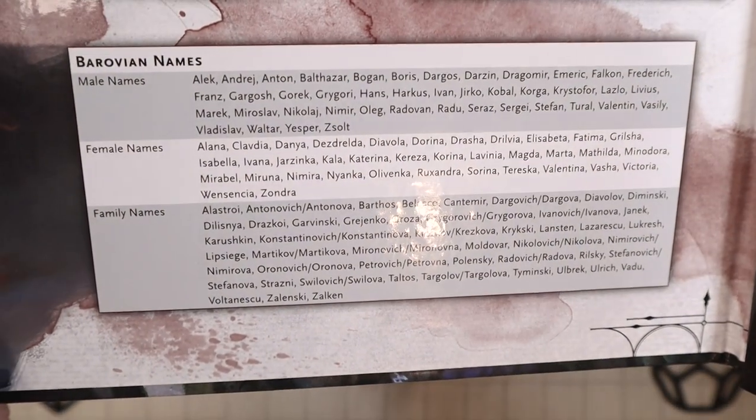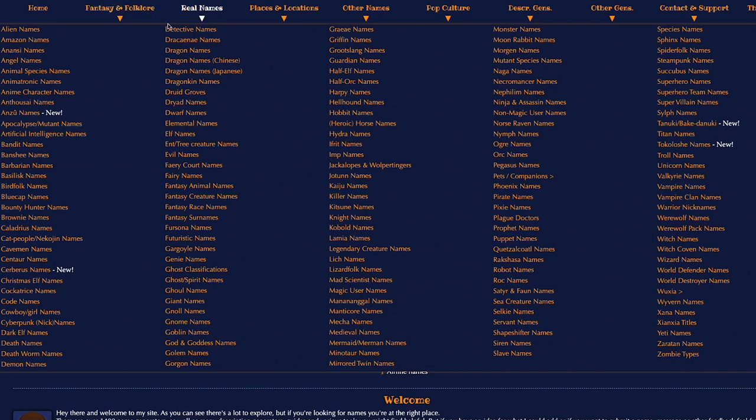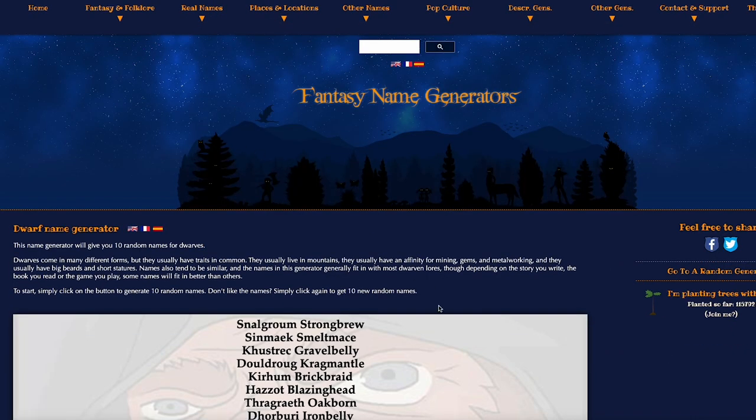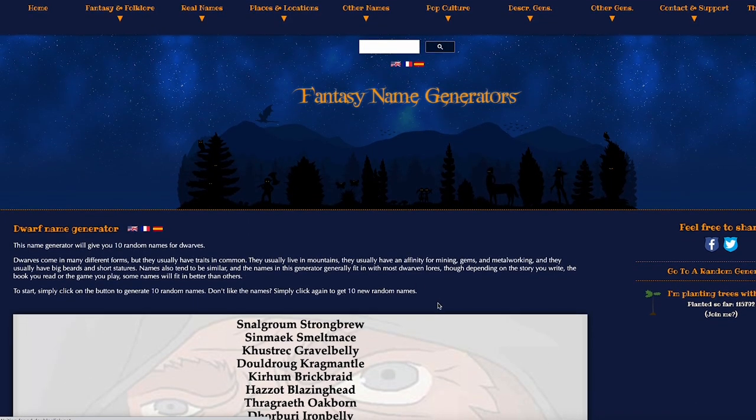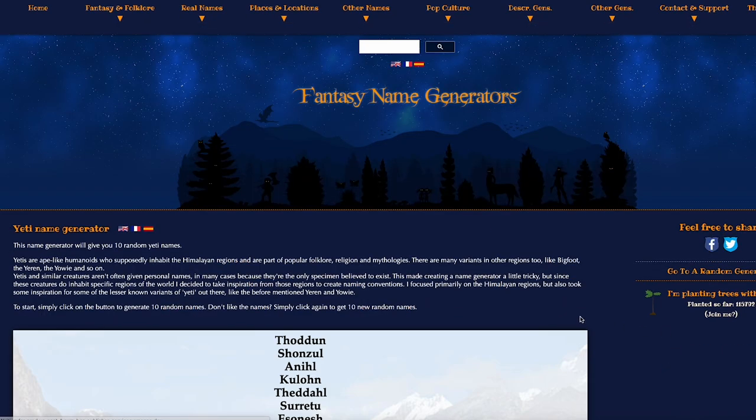The Curse of Strahd campaign actually provides a list of names for you, which is awesome and I think would be a great addition to any published adventure. If you're looking for a free online source, check out the Fantasy Names Generator at FantasyNamesGenerator.com. They have a ton of lists — not just for NPCs, but also location names, ship names, or even some oddly specific lists like Yeti names — so it's definitely worth checking out.